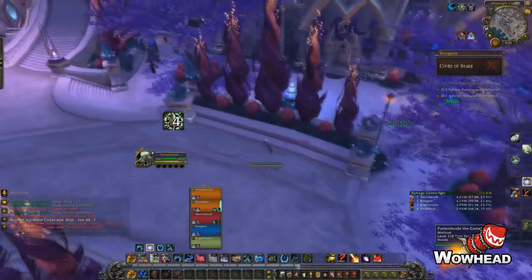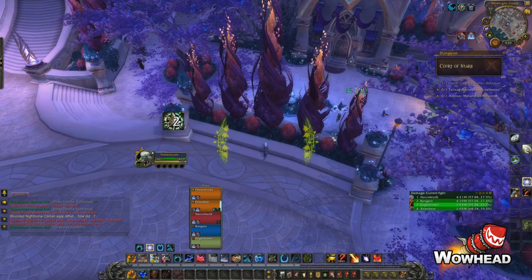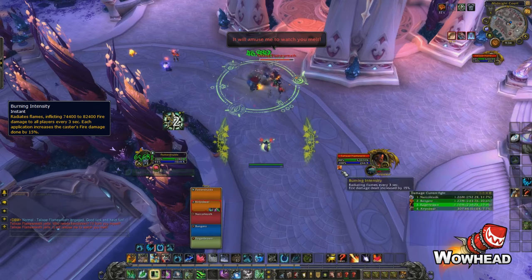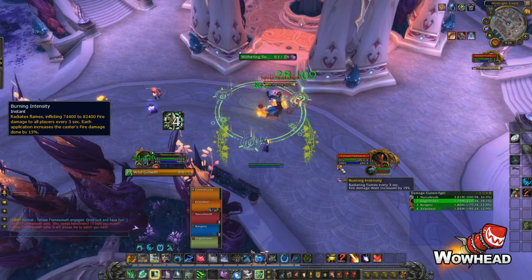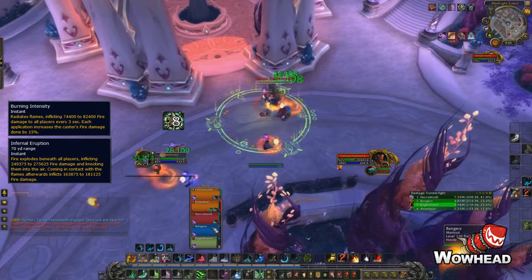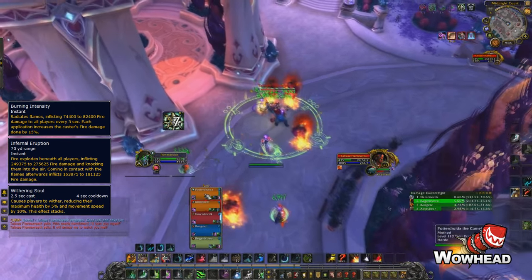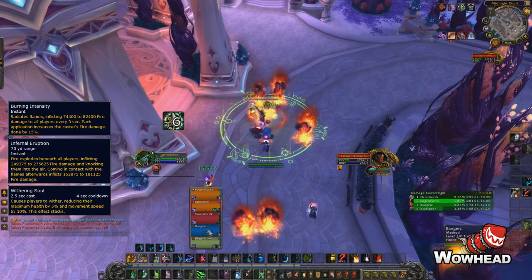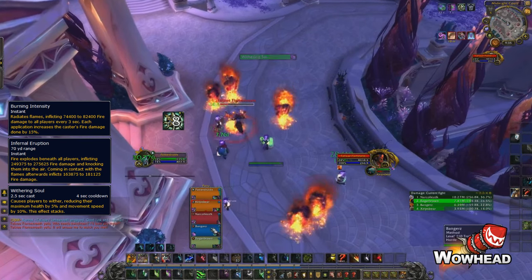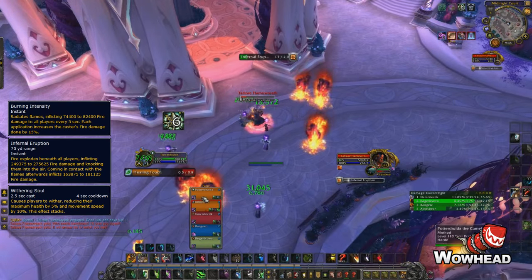We finish off the trash and grab all the buffs we can get in this room, then pull the final mob of this so-called boss — really just four trash mobs fought individually. He has a few abilities: Burning Intensity gives the boss a stacking buff that deals ticking damage around him. Infernal Eruption creates small swirls on the ground that deal AoE damage — the closer you are the more damage you take, so avoid them. Withering Soul puts a debuff on everyone reducing max health and movement speed; keep stacks low, as they can be dispelled. Overall this boss is pretty easy when pulled one at a time.